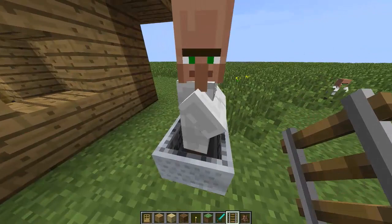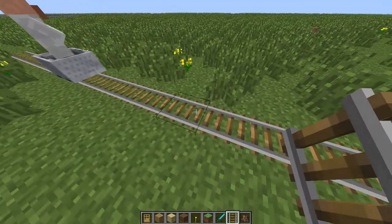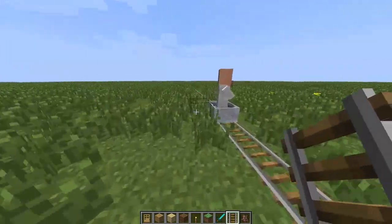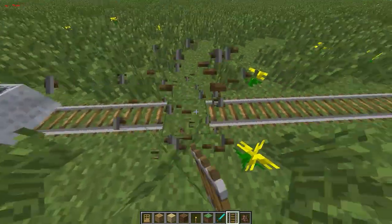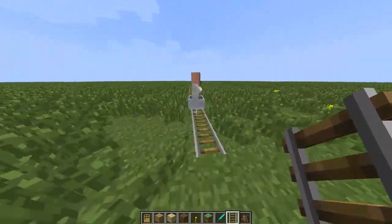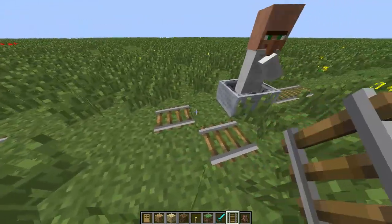Now that we have the villager in the minecart we can actually transport him to our location. One of the ways to do this is to have a lot of rail, or seeing as this is going to be near the end of the line, what you want to do is destroy the rail behind you and replace those blocks ahead, just keep on doing that until you reach your final destination.